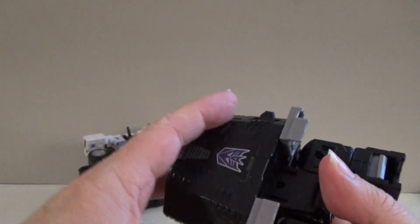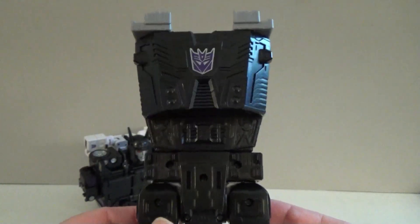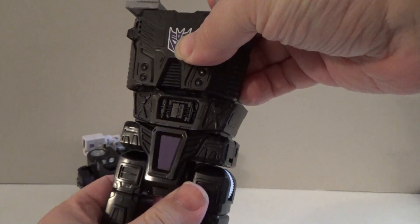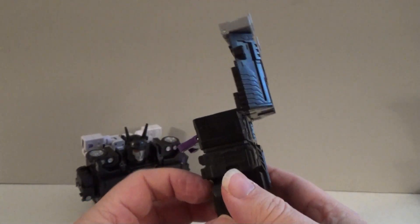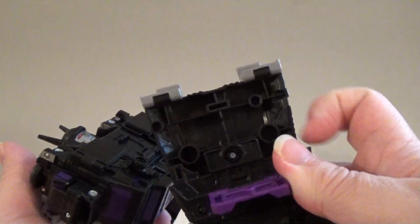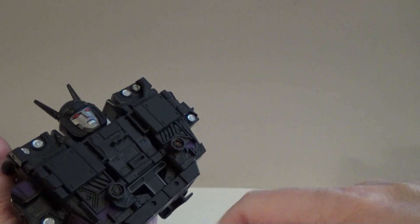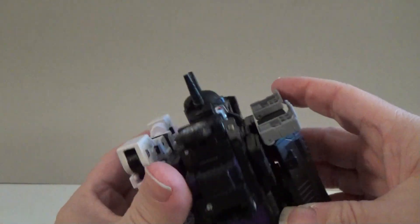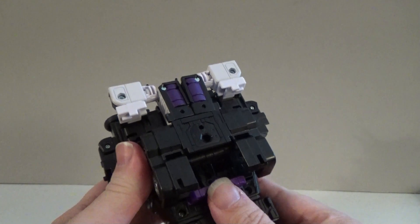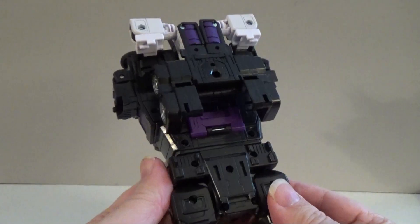Once they are out, take the piece with the Decepticon symbol and rotate it so it goes like that. Then come down here to this part and rotate it around. Now take Motormaster — inside this piece there are a couple of large holes and a slot in the middle, and they should line up with these two round posts and this small post on the chest. Line it up and get him in. Once he's in there good and tight, fold this little purple piece up and it will help lock Motormaster in this mode.